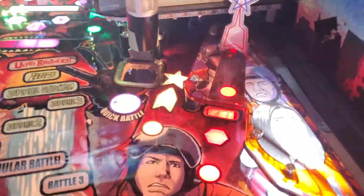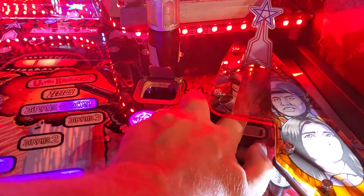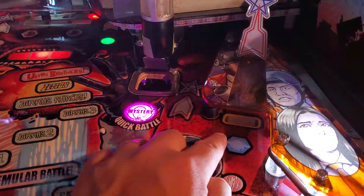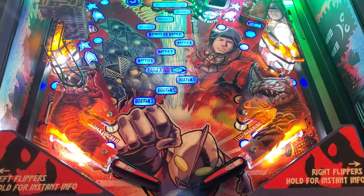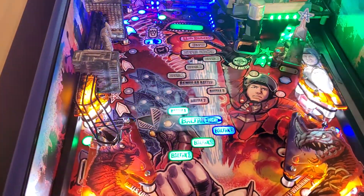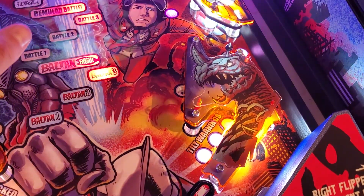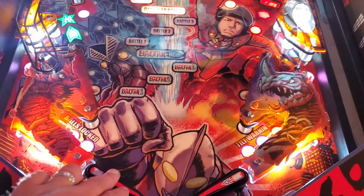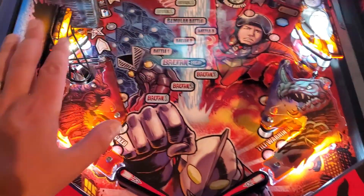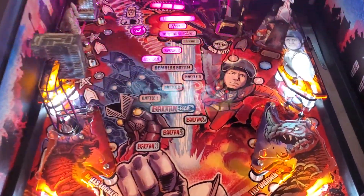The other thing to point out is our SSP target back here. Essentially this is a physical ball save — I hit the target about five times and the last time it's going to pop up, locking the ball behind it. If I drain and that ball is still there, I will be able to continue playing because that ball is going to drop out for me. I know there were some concerns about not being able to know when this ball is coming. During single ball play, I haven't had any problems — it's fairly obvious when the ball is coming out. During multiball is when I get confused and have certainly lost some balls, especially on this side, just not remembering that the ball is going to be coming out more often. But during single ball play, no problem, and I'm sure I'll get used to it during multiball as well.